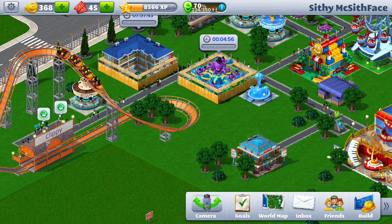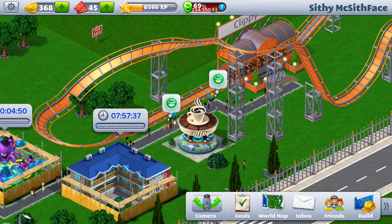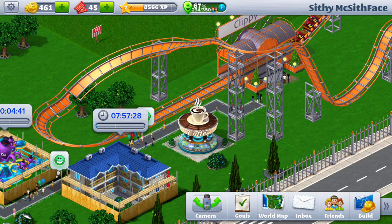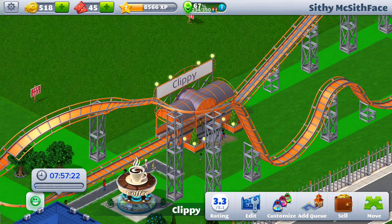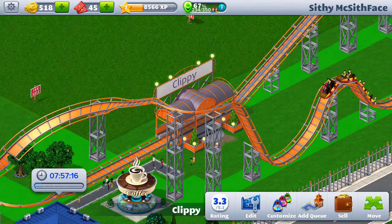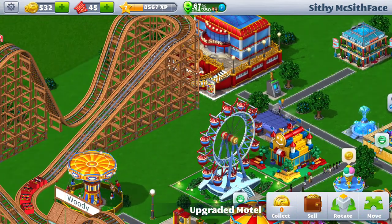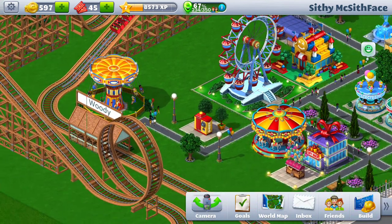Touching on a ride will let you upgrade it by clicking 'Upgrade.' I want to upgrade my octopus ride so it's going into upgrade mode. If you want to add a queue you can do that as well — I'm going to add a queue to my steel roller coaster. I'll get rid of some pathways, hit 'Add Queue,' but I don't have enough money — I need around 1,500 coins.